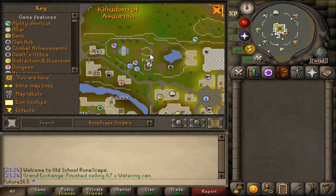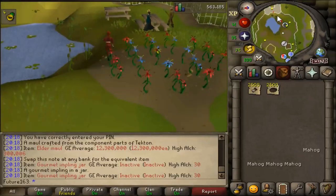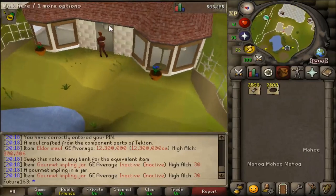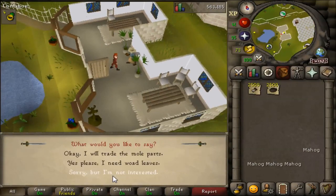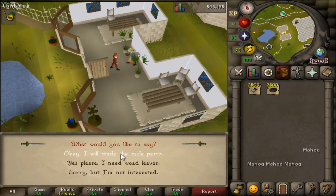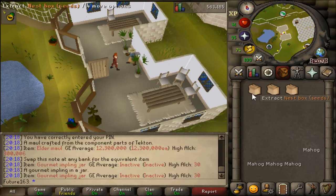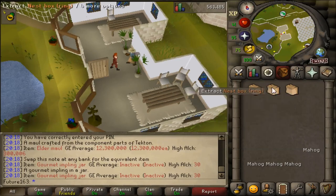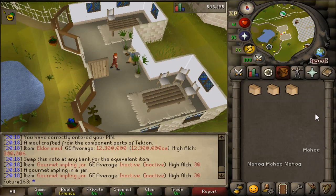You trade him to exchange these mole parts for a variety of bird nests. These nests will be either empty, ring, or seed nests. You never get clue scroll nests and you never get egg nests. This project cost me in the region of 27.2 million GP. I took the opportunity when the nests came out and prices dipped a bit, so I bought the skins and claws whilst I could.